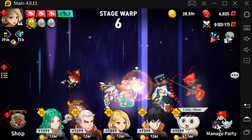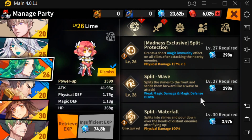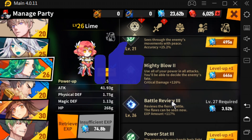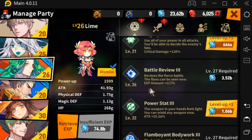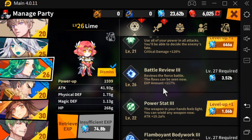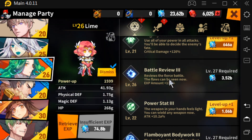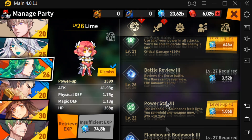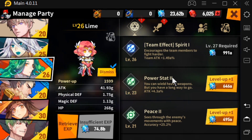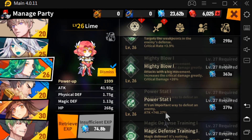Going over to our characters — one of my favorites is Lime. She has a skill that gives you an experience boost; I'm up to plus 117 percent right now at level 26, and I believe this opens up at level 16 for her. So you could rush her to 15 even if you're not using her in your main party, because it's not required. You can just level up this skill and the other support skills in her kit.